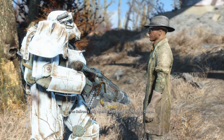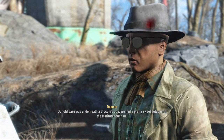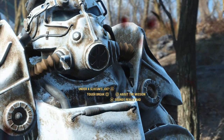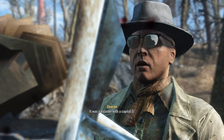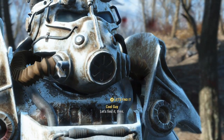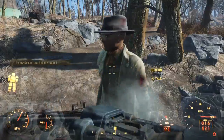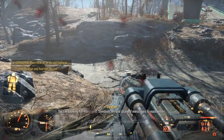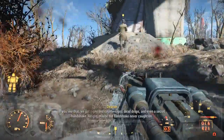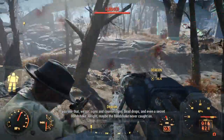The Railroad has only recently been using the Old North Church. Our old base was underneath the Slocum's Joe — it was a disaster. The survivors didn't... okay. Let's find it then. I'm looking for rail signs. If you like that, we've got signs, counter signs, dead drops, and a secret handshake.